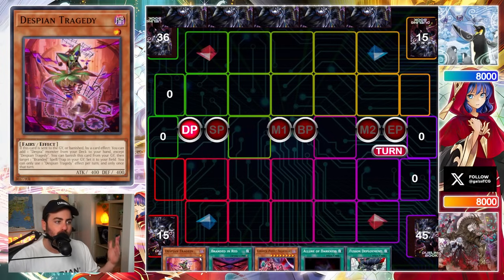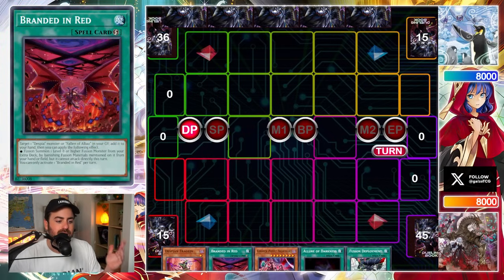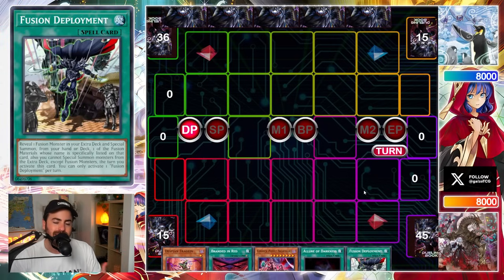I win the die roll, go first. This is the hand: Tragedy, Opening, Puppet, Allure, and Deployment. In this series, I'll try to explain the plays I'm making in addition to what plays I could have done that I haven't — talking about misplays, talking about everything in between. Let's kick this off.